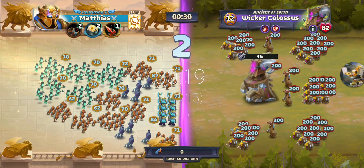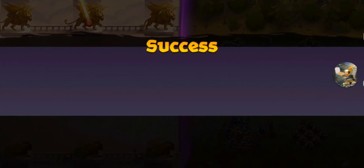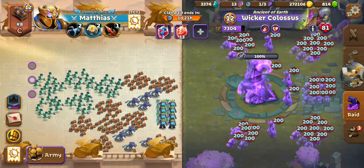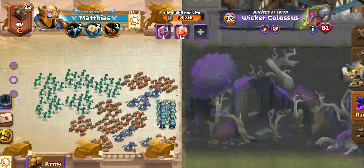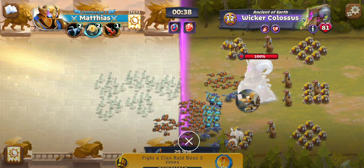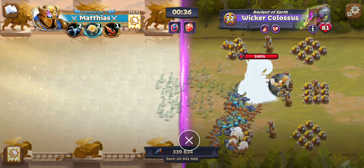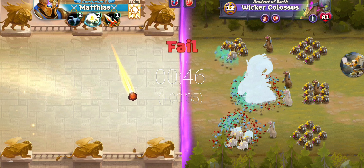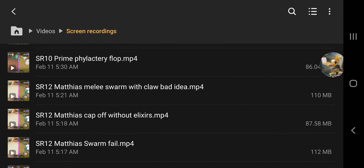If you're having trouble getting there, you can drop the phylactery, use the ring, and add the time elixir — that should substantially increase your damage. You do not want to use the phylactery with the time elixir because all your units die at 30 seconds anyway.